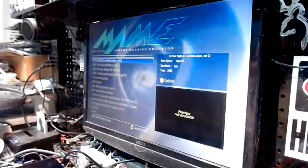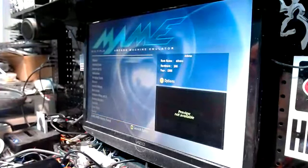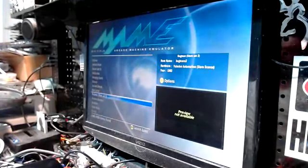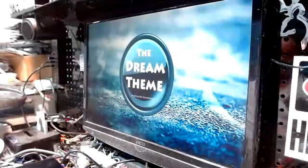As far as emulators are concerned, they all run — we'll use MAME as an example. Use the triggers to go page by page, use the D-pad to go game by game, A to launch your game, follow the on-screen instructions and play. Once you're done, hit the guide button and go back to Xbox home — really easy.